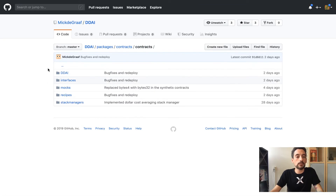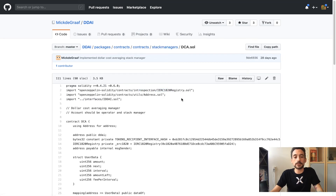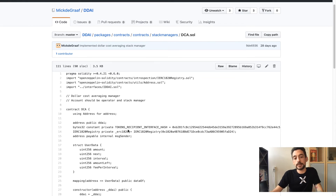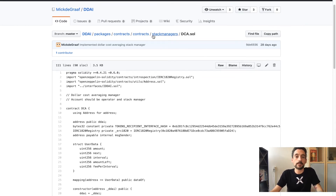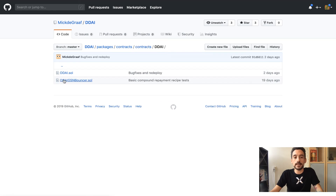The dollar-cost averaging recipe and strategy is already implemented in the contract — you won't find it in the front end yet, but it's already there. We've also been working on GSN support, meaning DDAI is already implemented through the Gas Station Network, which means you can send it gaslessly.